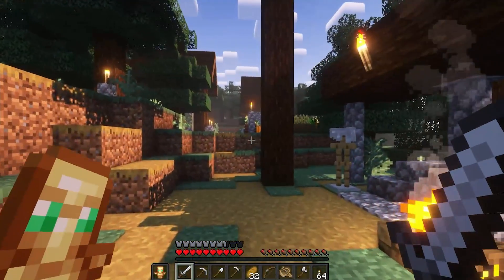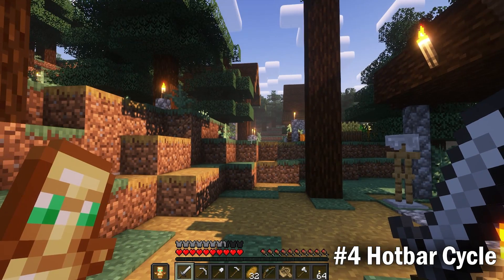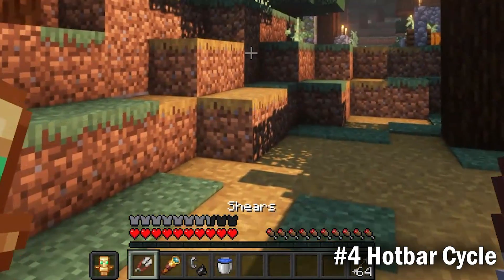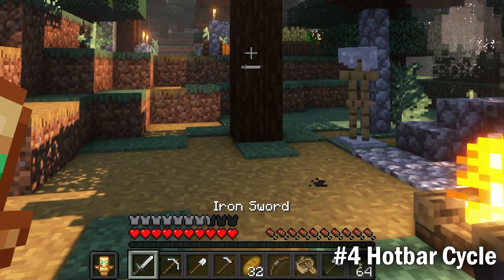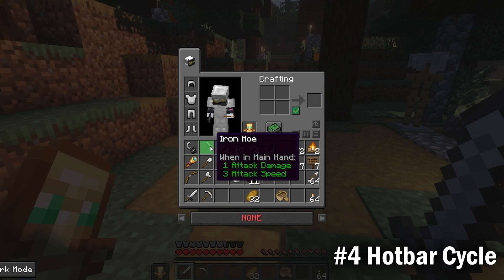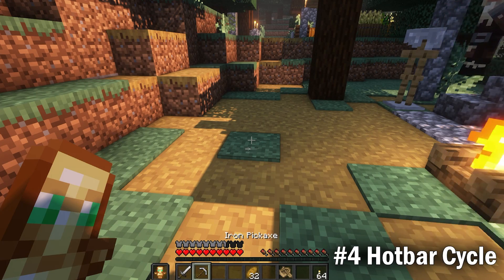Next is a similar mod, the Hot Bar Cycle. If you ever want to use certain items in your inventory but don't want to mess up your hotbar, you can swap the hotbar rows with this mod. This is ideal for building with block variations and pallets. It also has a second feature, the swap slot, which is exactly like the Slot Cycler — it swaps items from the same column onto your hotbar.